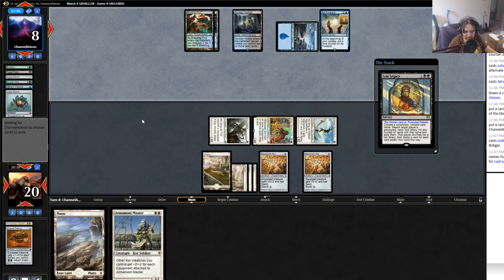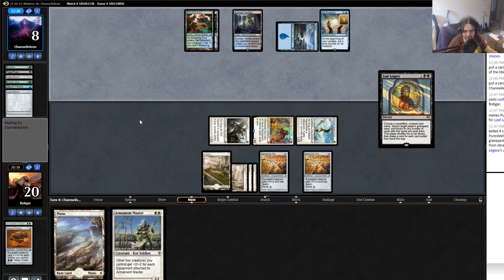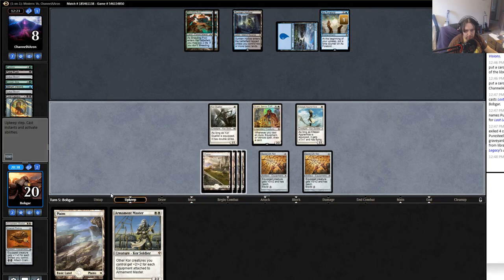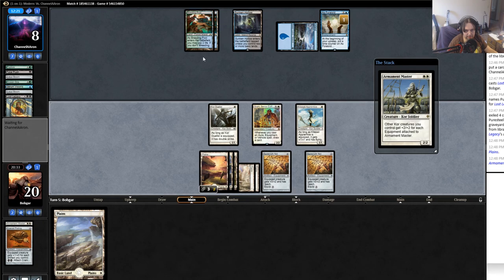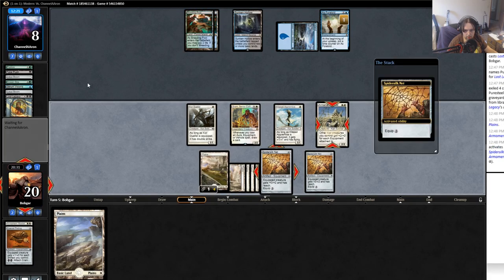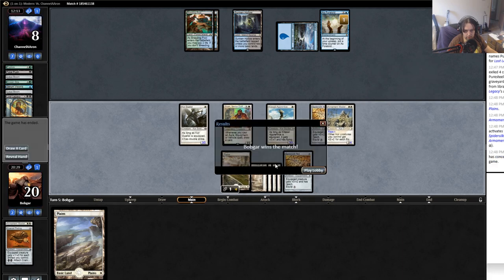Losing Puresteel Paladin is a big deal but it's really not the end of the world for this deck - that's partly why I built the deck the way I did. Like if Cheerios loses Puresteel it would lose the game, but if this deck loses Puresteel I'll be fine. He may have a counter spell here - nope. Equip, swing for eight - yeah, we got it! Sweet, we beat As Foretold!